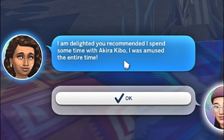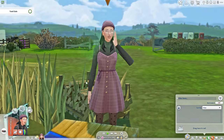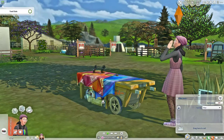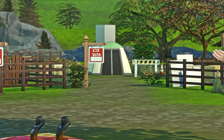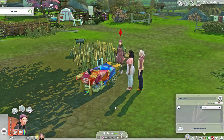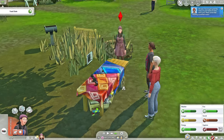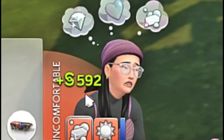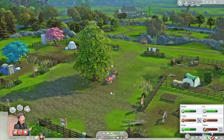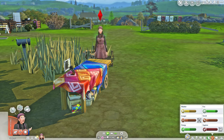Azure said she was amused spending time with Akira — yeah you will be because he's cute. I feel like Akira Kibo and Opal would make the cutest couple, or Opal and Mr. Cypress. This is not a Valentine's Day let's play, it's a challenge. I kind of am just grinding my sims to make money but this is how it goes. That's a lot of money!